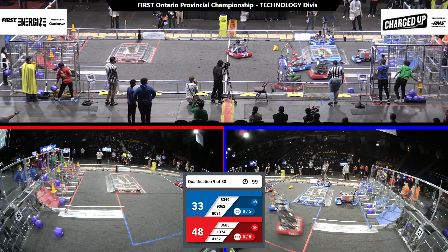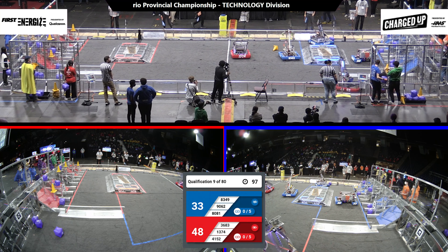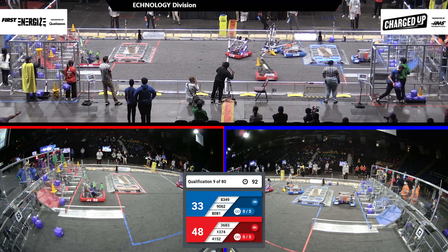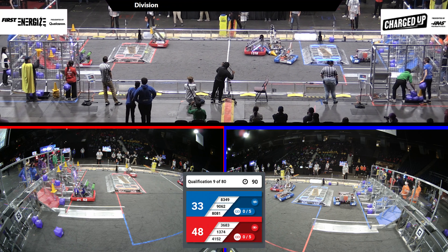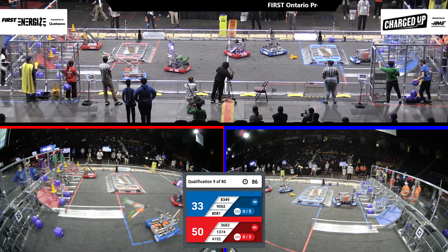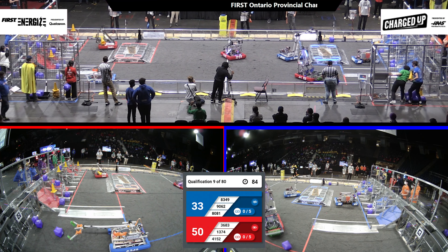Back on the Red Alliance, 41-52 trying to pick up a game piece over in their substation and race back to their community to score it in their grid. Along with 36-83, who has a cone in their intake. Looks like 13-74 on the Red Alliance is in the middle of the field, trying to do a bit of defense against the Blue Alliance.